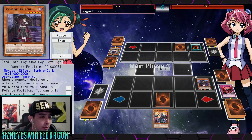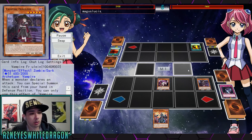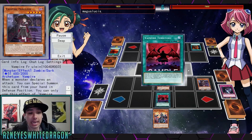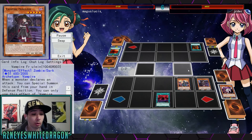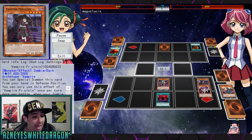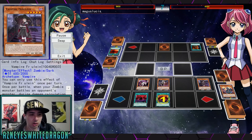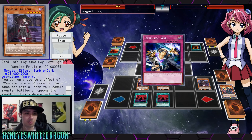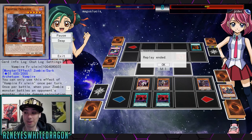Let's check out Vampire Frulocion — I'm probably going to say the name wrong. It's a new level 5 vampire. When a monster declares an attack you can special summon this card from your hand in defense position, once per battle. When your zombie monster battles an opponent's monster during damage calculation, you can pay life points in multiples of 100 up to 3000 — that monster gains that much attack and defense during damage calculation. At the end of the battle phase, if this card destroyed a monster by battle, you can special summon as many of those monsters as possible from the graveyard. It is level 5 so it might not be the easiest to get out.